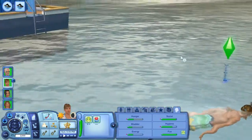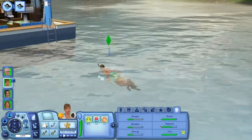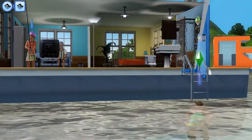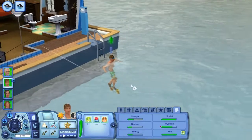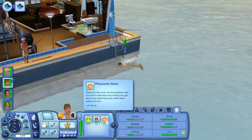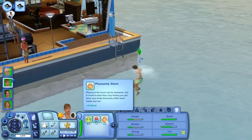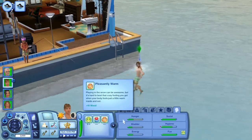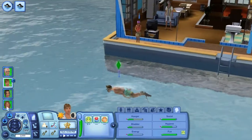He wants to learn the diving trait, so let's get rid of that and do that. Can we see underwater? I don't know what spots you can go to. Maybe the more diving skill we get, we can do that later. He has another moodlet: Pleasantly Warm. I'm pretty positive that's from Seasons because he has the Loves the Heat trait, which is from Seasons — so yeah, that's not from Island Paradise.